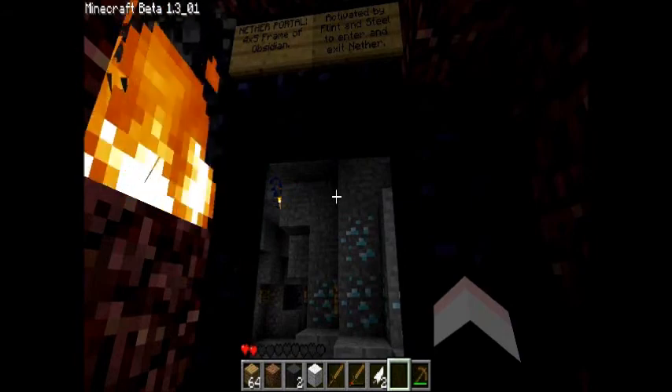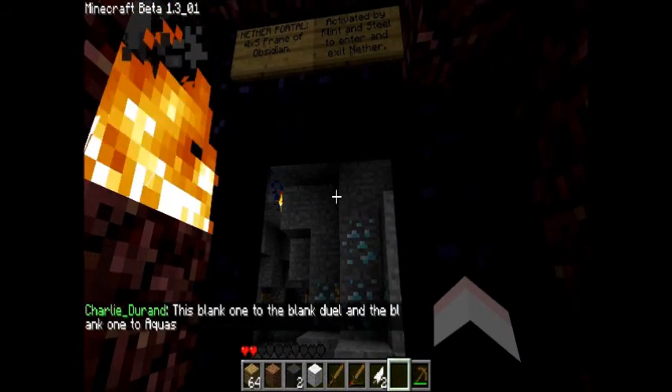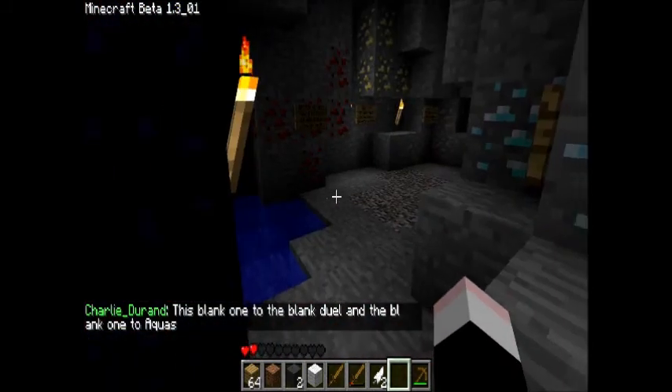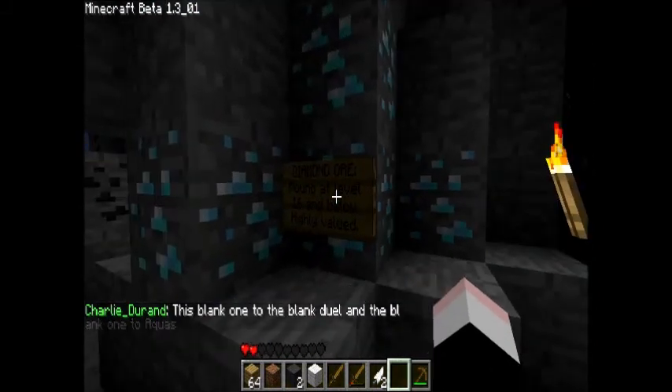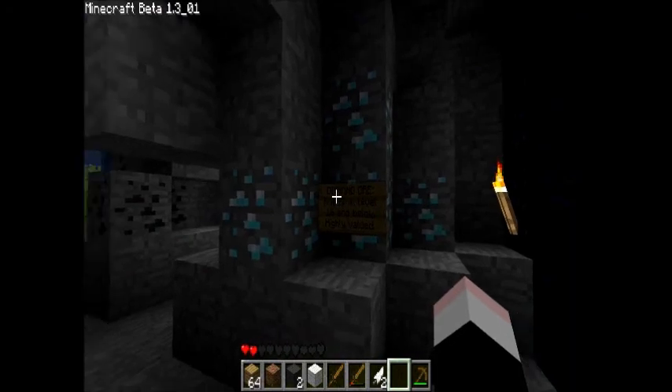And Nether portal — a 4x5 frame of obsidian, activated by flint and steel to enter and exit the Nether. Then we're back to stone. There's some diamond — found at level 16 and below. Highly valued.